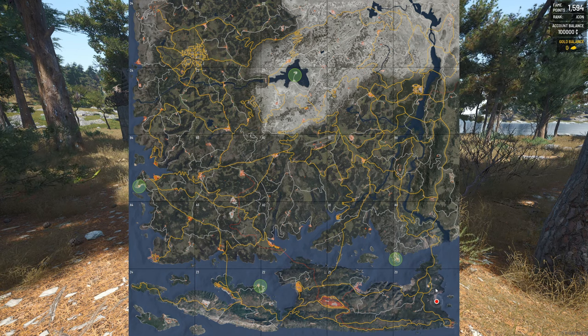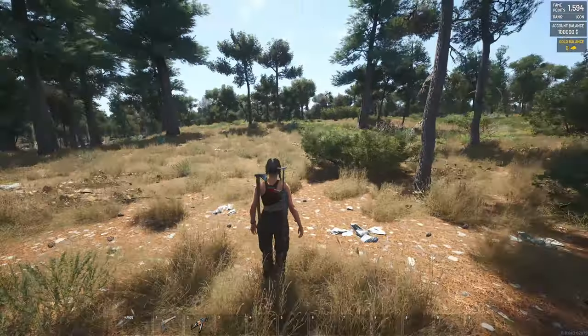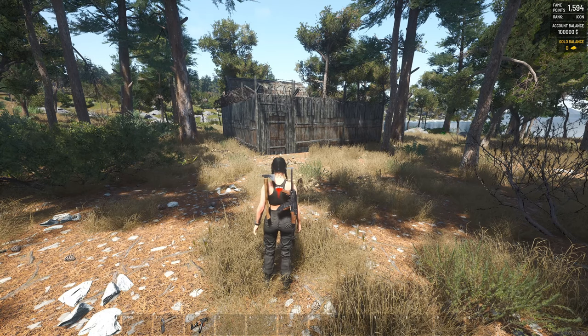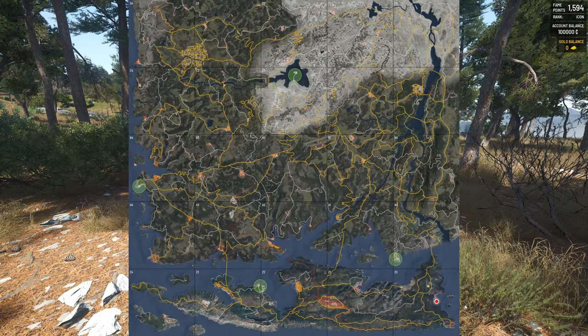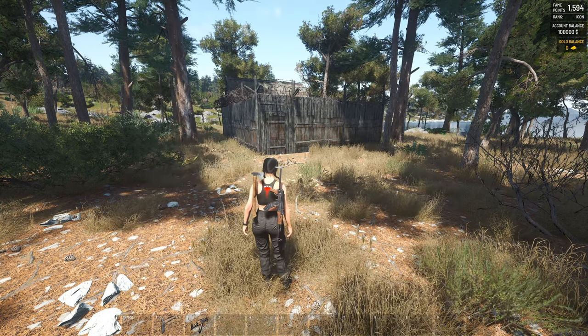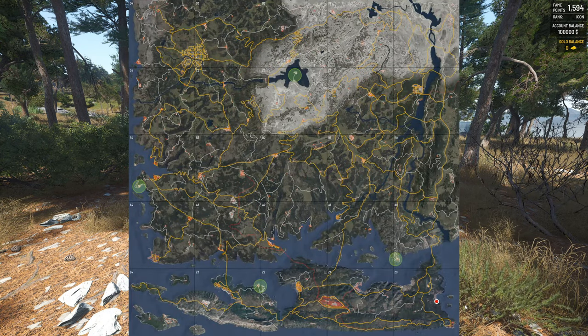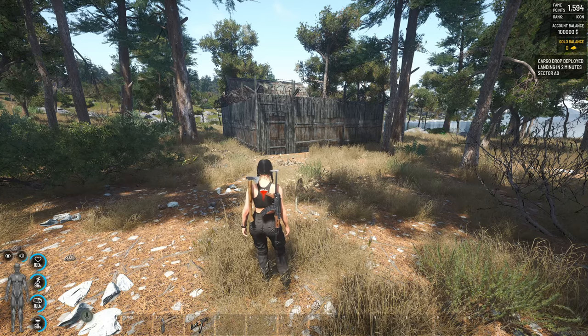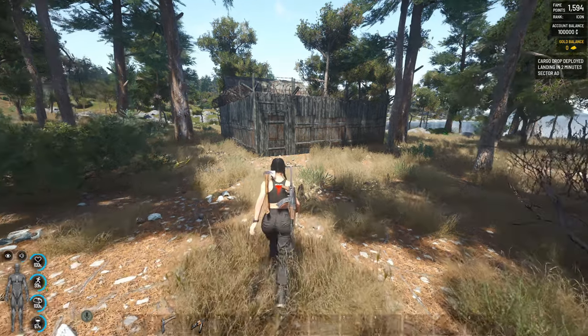I'm in Z0, down in the bottom right corner — there's a map linked in the description below. It's best to get on the map and experience different areas and climates for yourself, because climates are huge. The Z sectors aren't the most popular because it's very warm down here. If you're in the middle of the map — sectors C and B — it's pretty average.